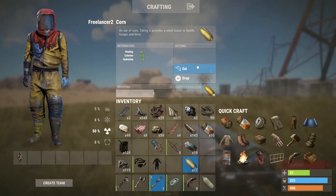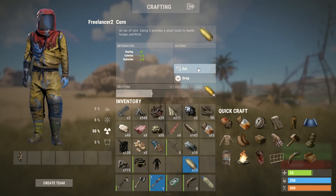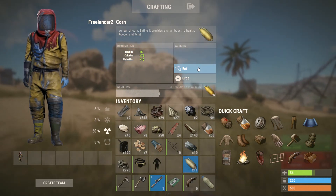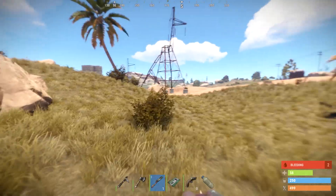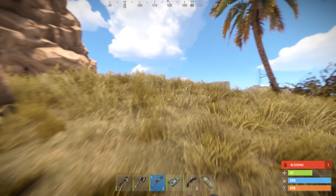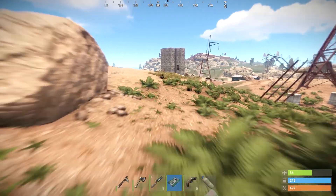So this is Rust run on high settings. I don't have any problems with it. There's a little bit of lag here and there but it's not too bad — nothing that's going to break the game for you or make you say you can't play anymore. It just means you're probably going to have to turn the settings down as you play a little bit longer.